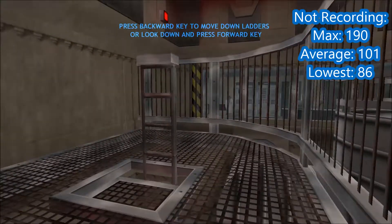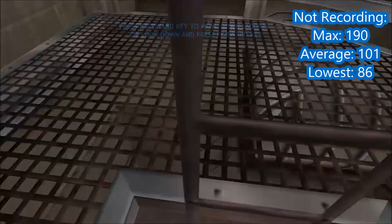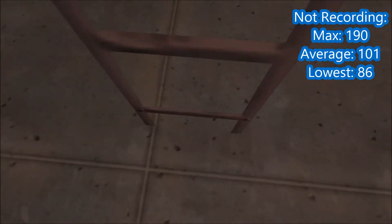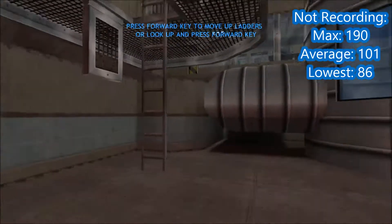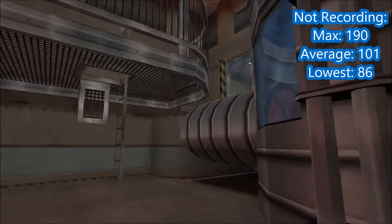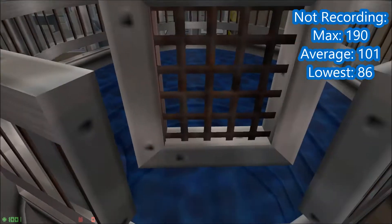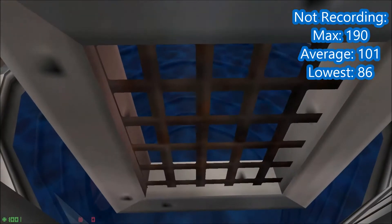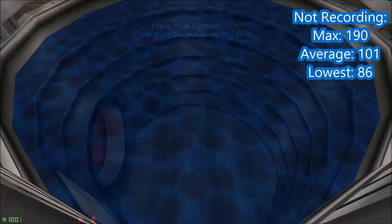If you descend on this ladder, simply walk directly into the ladder, look down, and continue moving forward. Climb up these pipes by walking directly into them while continuing to press forward. Jump into this tank of water and swim through the pipe below. To swim, simply look in the direction you want to swim and press forward.